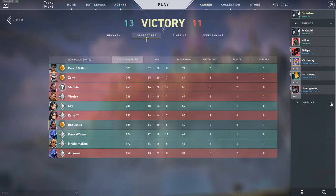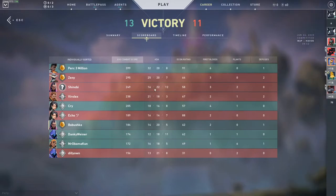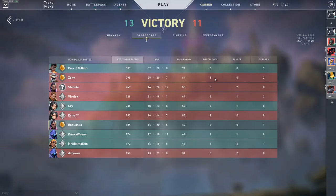I have around 75 people on my list — a lot are subscribers, but many are people I just add after games. When you have a good game, or even a bad one, it doesn't hurt to add whoever's at the top of the leaderboard — not just on the friendly team but the enemy team too. When the game is done you can queue with someone like Zenny who was on the enemy team. Just add good people and queue with them.